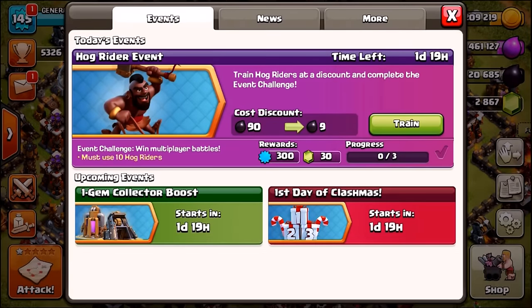Check it out — the event challenge: win multiplayer battles, you must use 10 hog riders, you've got to win 3 battles, and the reward for doing that is 300 experience points and 30 gems. Not bad. The event's going to last two days; so far it's been going on for five hours.